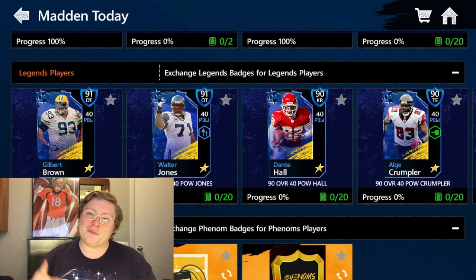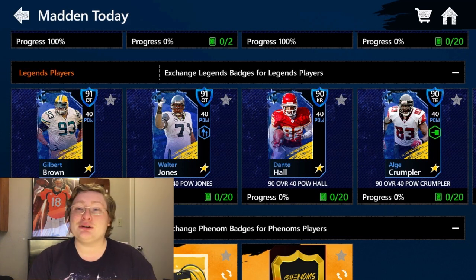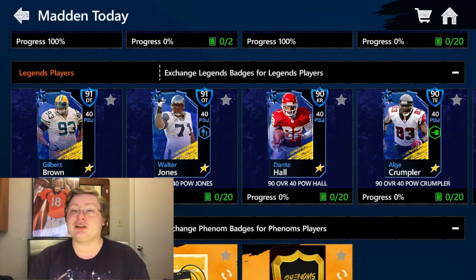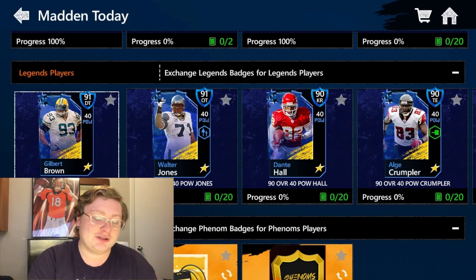Hello everyone, my name is Jeff Fields McCormick and welcome back to Mad Mobile. Now as you can see on your screen, the two new Legends players for this week are Walter Jones and Gilbert Brown. As I said in a video earlier today, we're adding Gilbert Brown to our defense, so let's jump over to him.